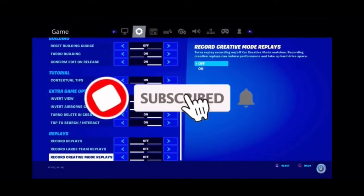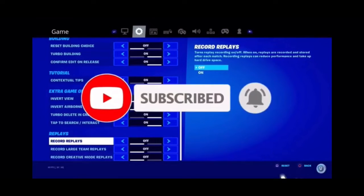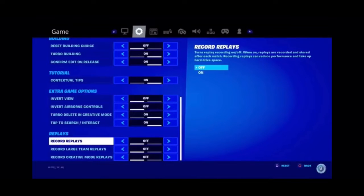The next thing you're going to want to do is scroll all the way down to the bottom and turn Record Replays off. This is also an extremely imperative move that needs to be done to hack the algorithm and make Epic's servers more vulnerable.